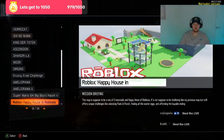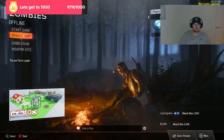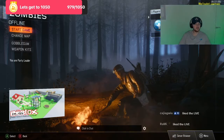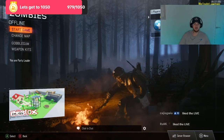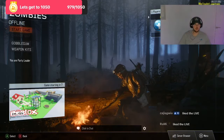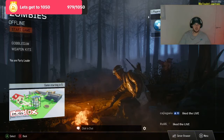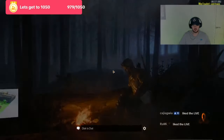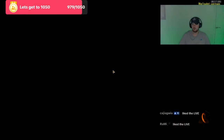It's not supposed to be challenging like my previous map, but still offers unique challenges like unlocking Pack-a-Punch, finding all Easter eggs, and affording the Bible ending. So we're just going to play this for a little bit of fun, just to see what type of guns they've actually implemented. Hopefully they've got a decent selection for us to do the Easter eggs - it's going to be a nice little quick one, hopefully semi-decent.